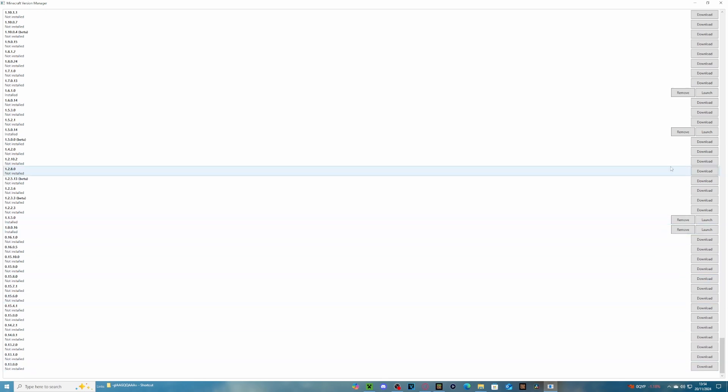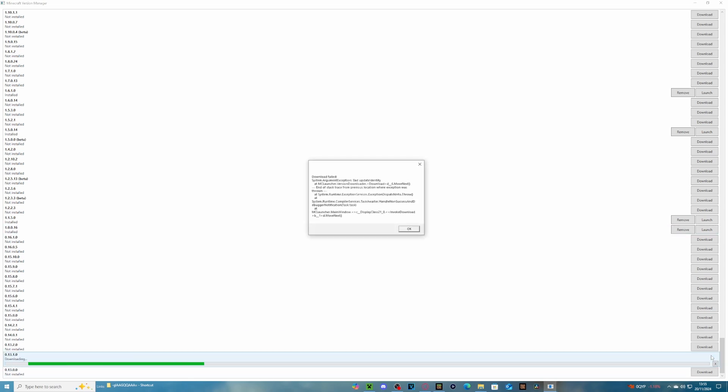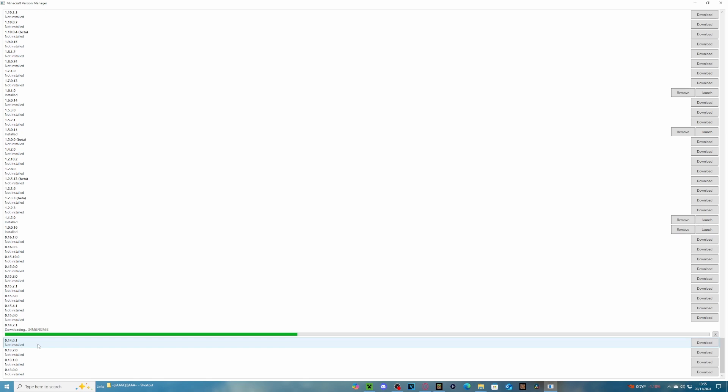Now we've got this, we can go back to any version of the game. I'm personally going to go back to one of the oldest versions just because I think it's fun. Let's download one of the oldest versions - oh, it says 'not installed.' These are the ones I've already got. Let's download this one. It says 'download failed' - I think the reason is that Mojang themselves have removed these versions altogether.